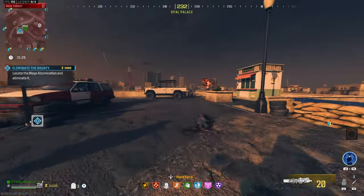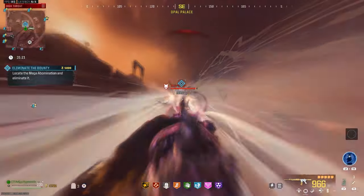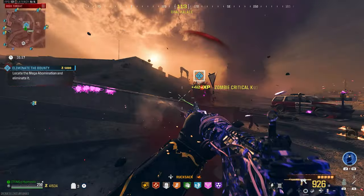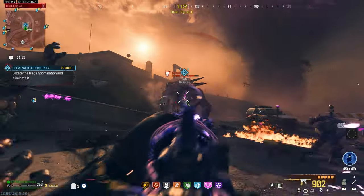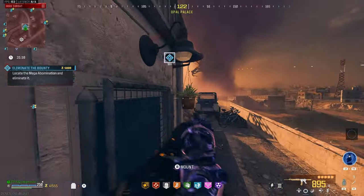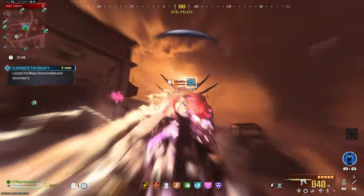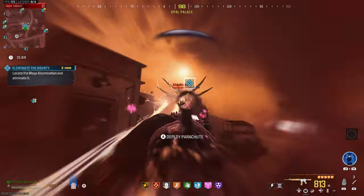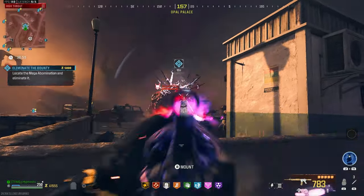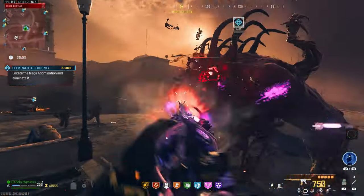Mega just spawned in, let's drop down here, try to get his attention. Laser attacks coming in already, which is perfect. Already destroyed one of his faces — that's insane. Another laser attack, let's focus on that middle face. Destroyed two of his faces now.